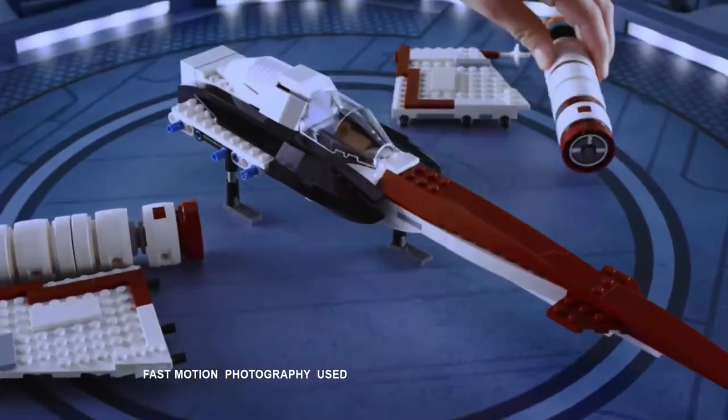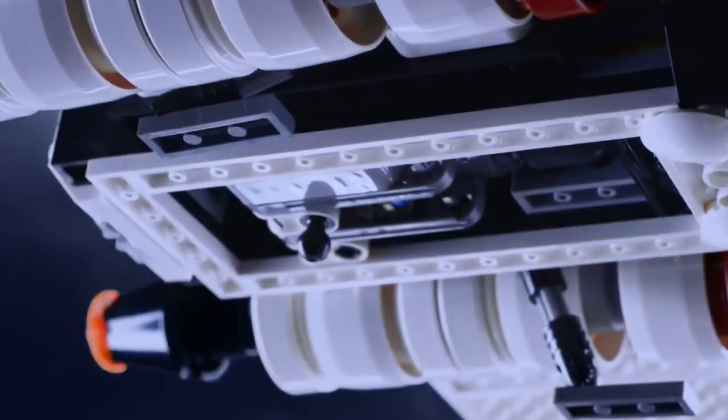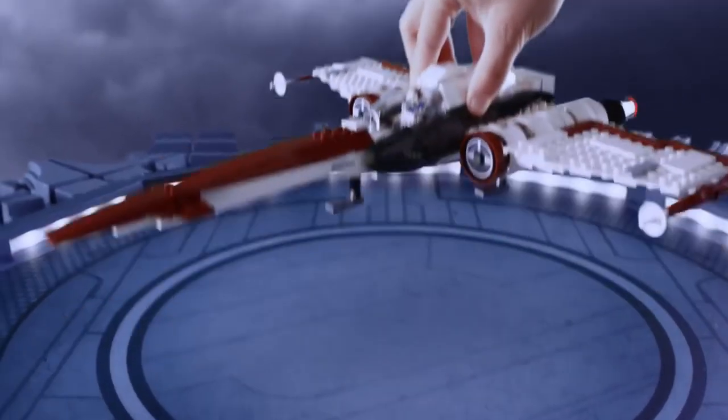You can build the Z-95 Headhunter. Load the clone pilot, store the landing gear, arm the rocket, and lift off into action.